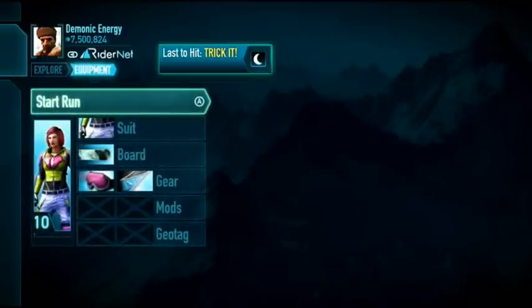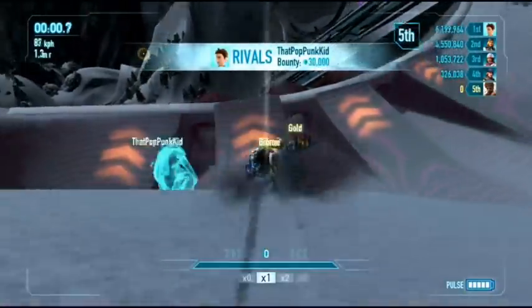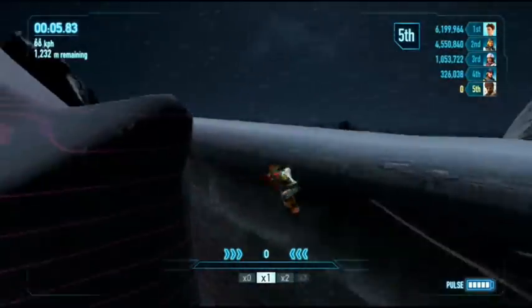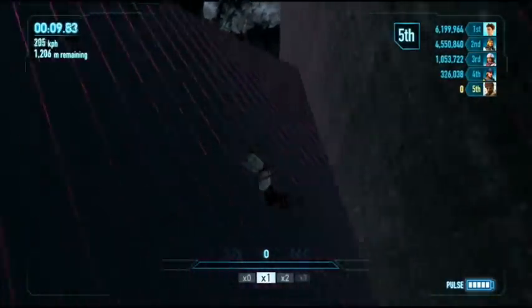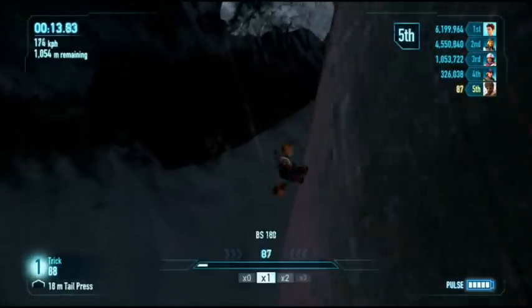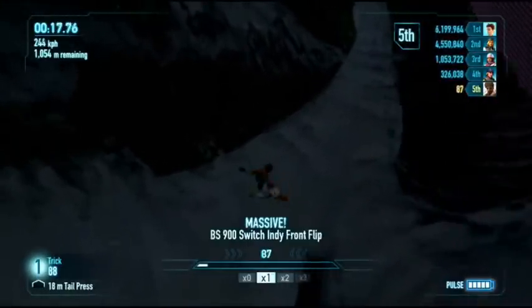If you don't have the wingsuit medals I'd suggest using them now because it's a really easy way to do it. You just go down the slope and instead of going off you veer off to the left and you'll fall down the map gracefully. After you go down that little slope you will fall forever.